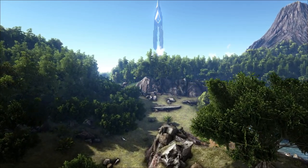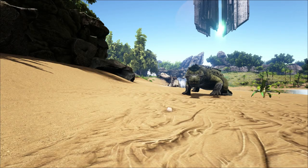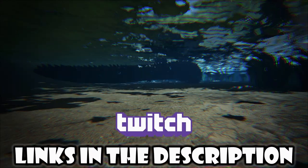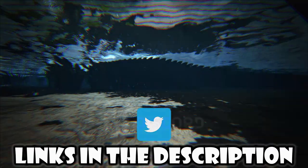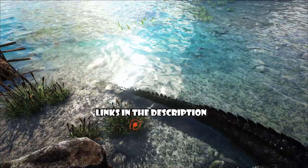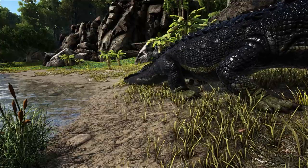What's better than a giant shark? A giant crocodile? Today's episode is the Sarcosuchus, or the Sarko. And this guy is better than a Meg for me personally, because this guy can't be escaped by just jumping out onto the land. This guy will follow you and tear you apart with his death roll, which is pretty powerful. One of the most versatile creatures on the island, with power, speed, and stamina.